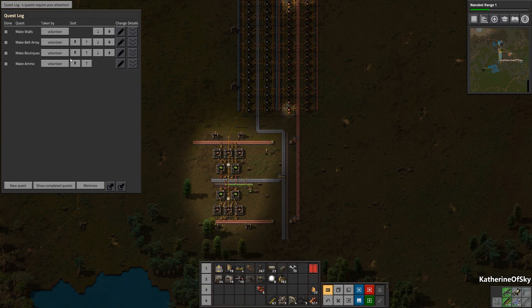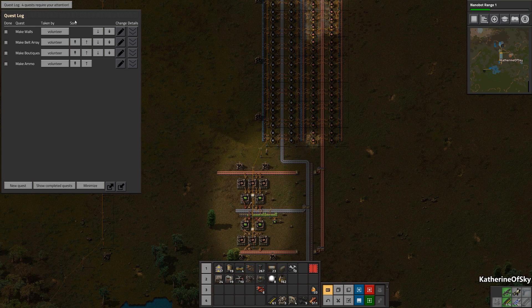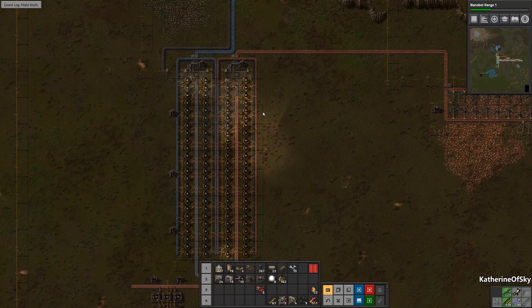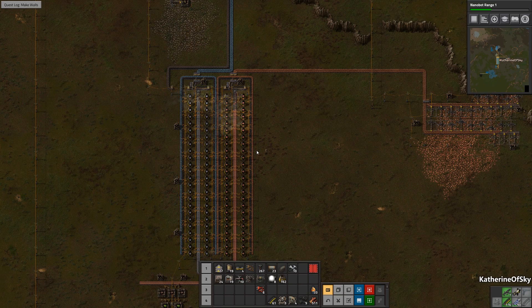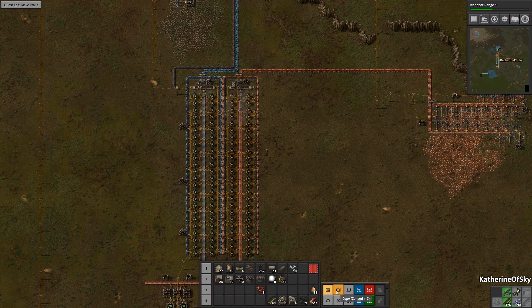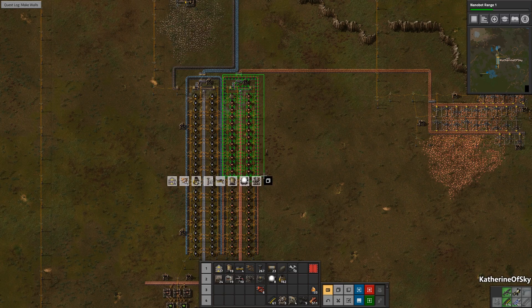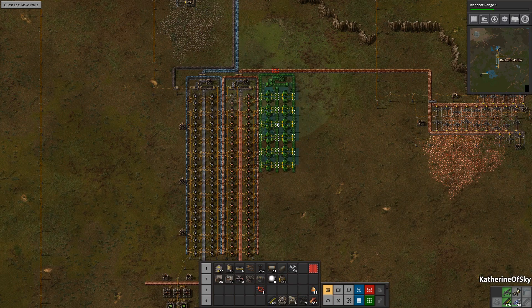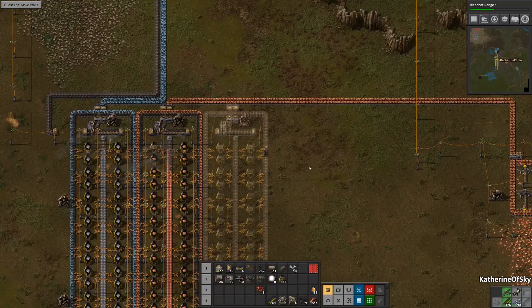Should we make walls next? That would be very useful, or we could make a belt array next — but I think we're actually going to have to make the walls. Walls are different in that stone takes two stone per brick, and the walls need five stone bricks to complete themselves. So in this situation we only need half of this array — we're going to copy half of it. We need 24 furnaces — let's call that good. I'm just going to put this right over here and let the nanobots build.